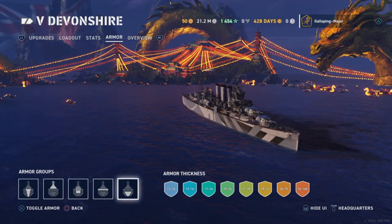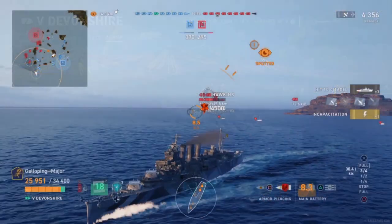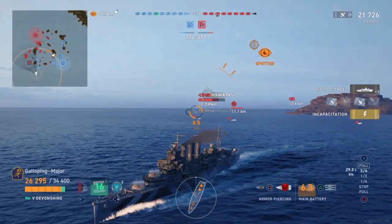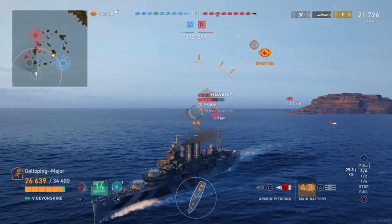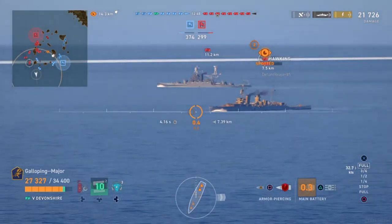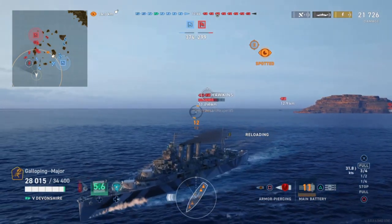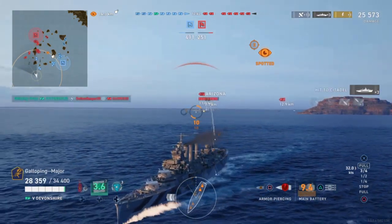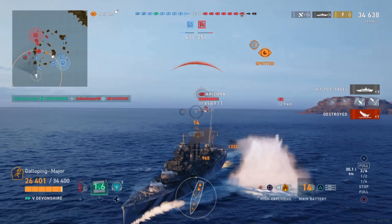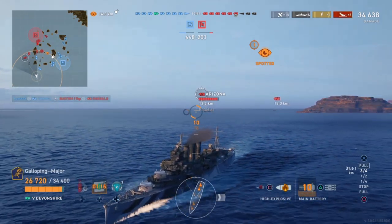These cruisers very much seem like opportunistic cruisers, using range and concealment to their advantage and usually playing from behind other members of their team — at least, that is how I am going to be playing them. Moving on to the artillery: you have 8 8-inch guns in 4 dual gun turrets. You have A turret and B turret superfiring forward, then Y turret and X turret superfiring at the rear, which is quite nice.